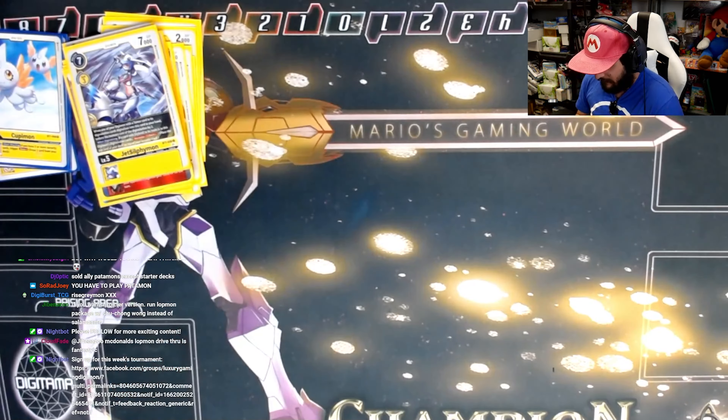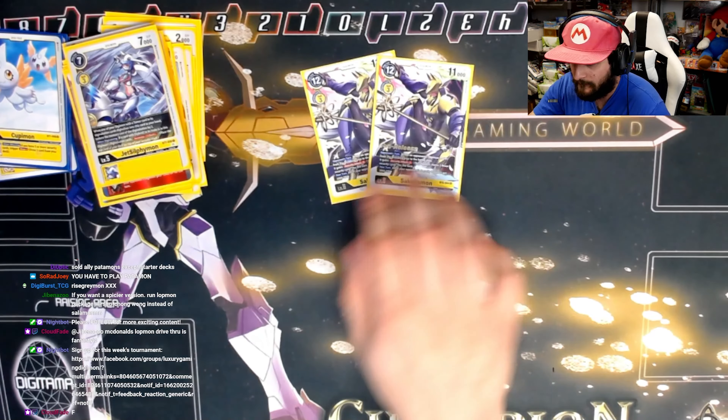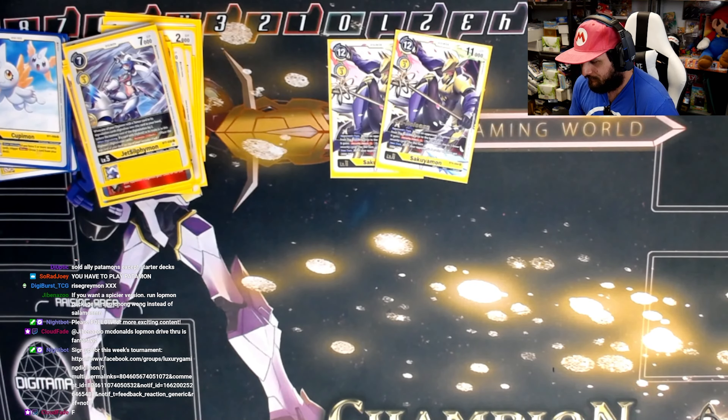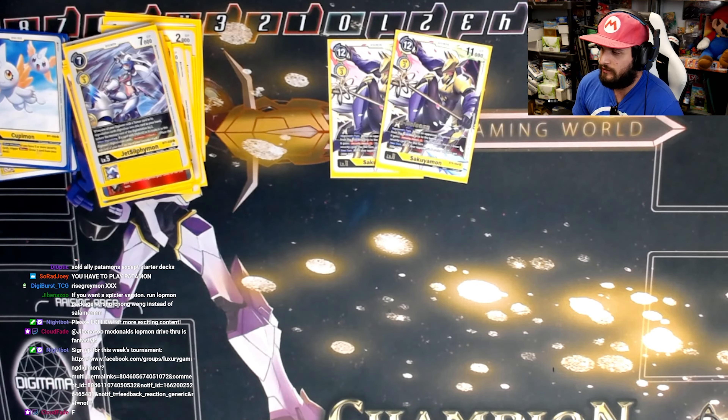For megas we're playing two copies of Sakuyamon. This card is incredibly helpful this format. A play you can do: evolve into Sakuyamon — they promote their tower prematurely — then you do a Rise Greymon X play the following turn to kill their tower. That's pretty insane, so we play two copies.